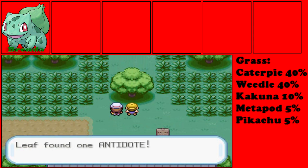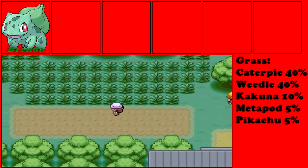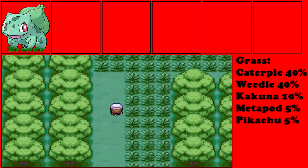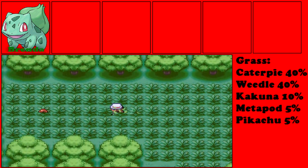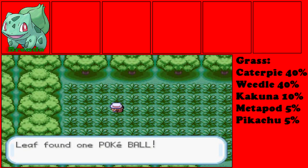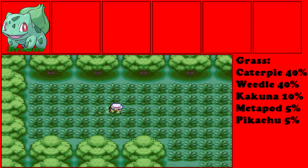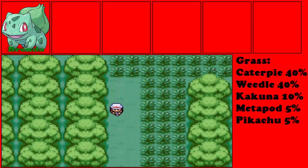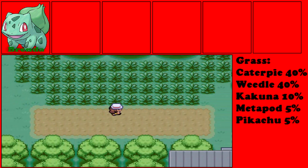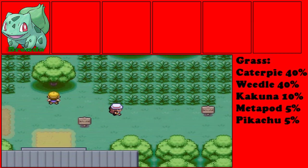We're going to move into Viridian Forest. Over here in this tree we have an Antidote, which is an item that heals poison — pretty helpful because there are Bug Pokemon here that will poison you. Wild Pokemon you can find here include Metapods, which is the evolved form of Caterpie at level 7, and Kakunas, which is the evolved form of Weedle at level 7. You can also find Pikachu, which is actually a rare Pokemon here — a really good electric type this early in the game.